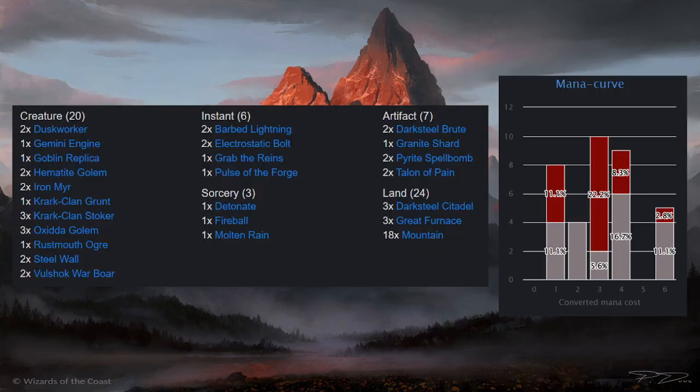So we have 20 creatures, 6 instants, 3 sorceries, 7 artifacts, 24 land, and we've got a mana curve off to the side there.